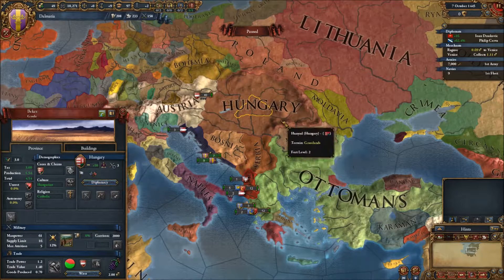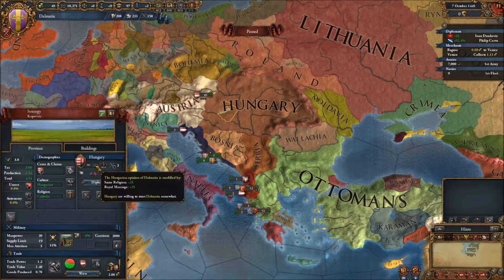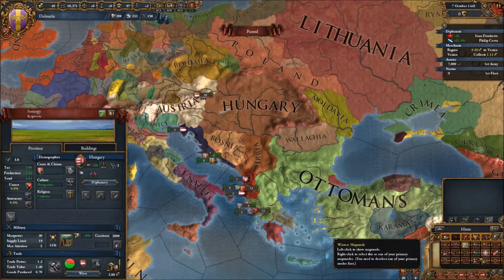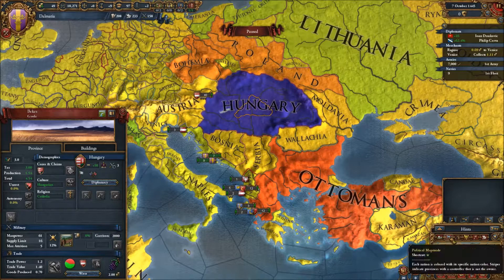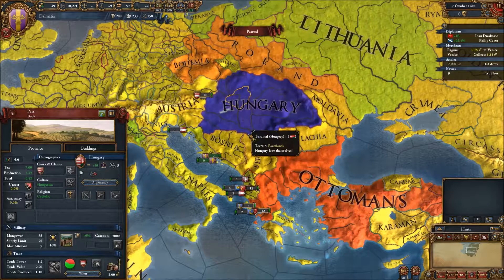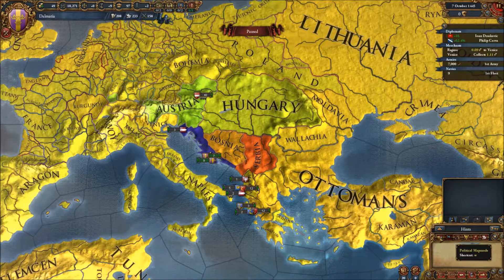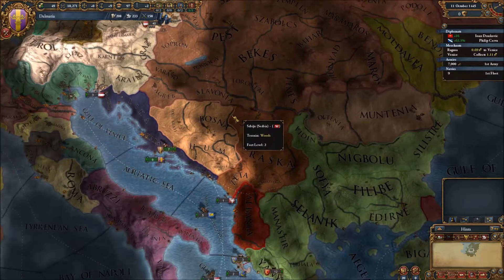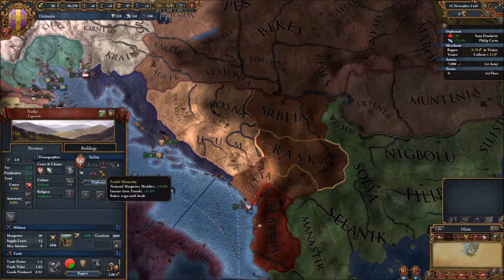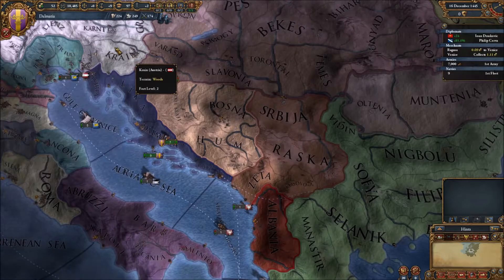I do think it makes sense to grab an alliance with Hungary, just for future reference as we try to hold off the Ottomans from expanding northward into the Balkans. Same religion gives plus 25, and there's a Royal Marriage option. They do have a truce with the Ottomans right now so it wouldn't help me short term, but the Ottomans will take a while to get up here. I could get pulled into wars against Poland and Bohemia, so I'll keep the Austrian alliance going for the moment.